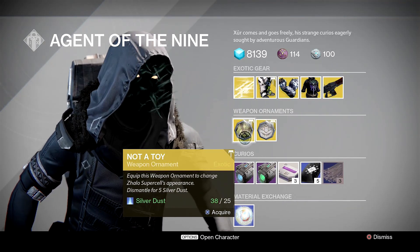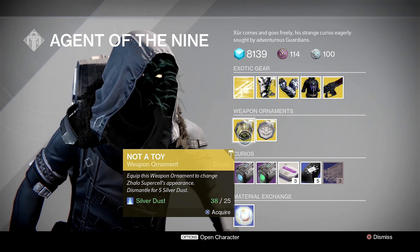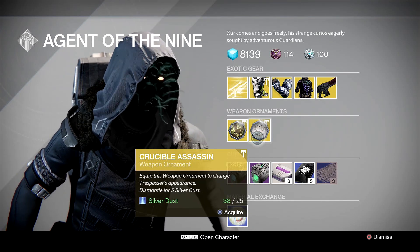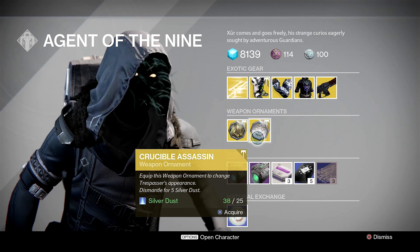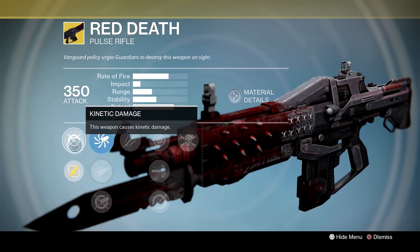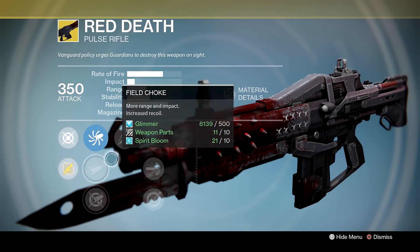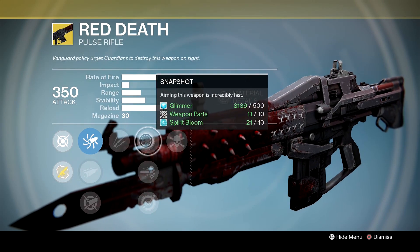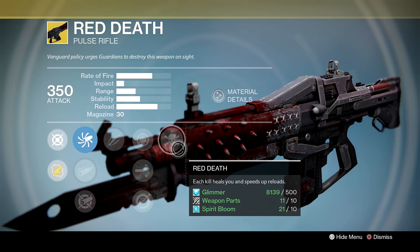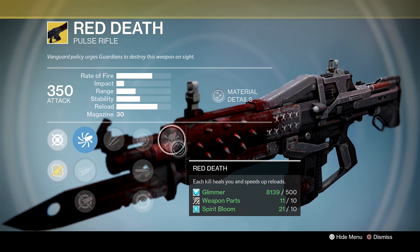We've got Not-A-Toy again — we had this last week for the Zhalo Supercell. Exotic Auto Rifle Camo here. And we've got Crucible Assassin, an ornament to change the appearance of the exotic sidearm Trespasser. Once a year, one favorite. Not so powerful now. Red Death has Kinetic Damage, Accurized Ballistics, Field Choke, Aggressive Ballistics, Unflinching, Snapshot, High Calibre Rounds, Single Point Sling, and Red Death — each kill heals you and speeds up reloads. That is quite a useful perk.